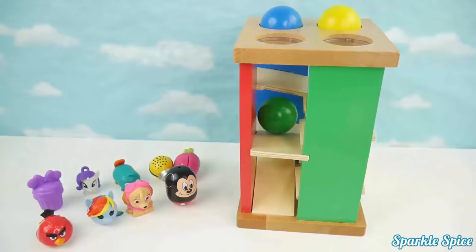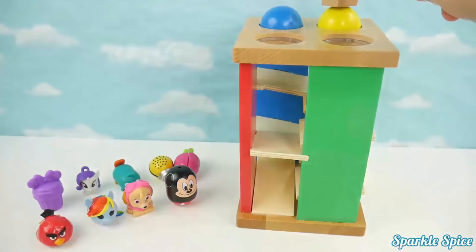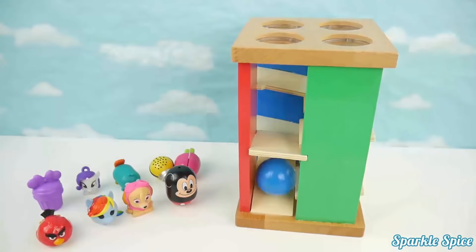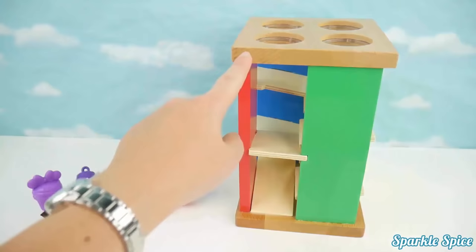Yellow's next. There it is. Last is the blue ball. There it is. Now we'll start our game with our table and maze. Also with our toys. We'll take each toy and put it through the maze. And see which ones will roll and which ones won't.